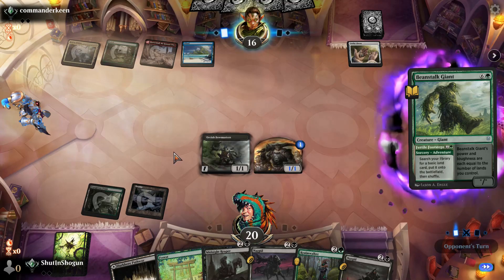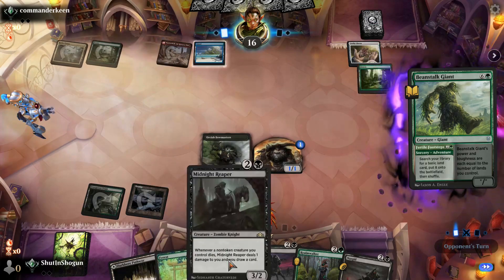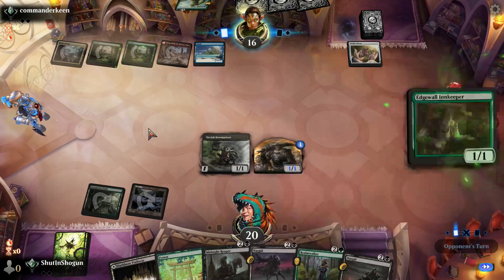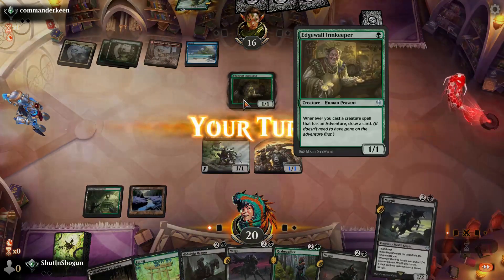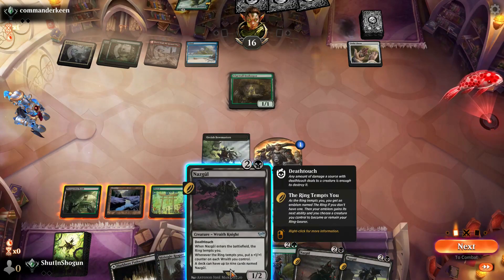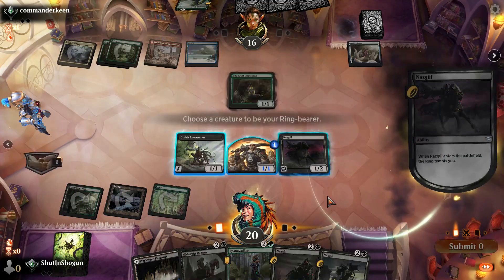We're in a very good spot. Next turn we can always just play a Forest and maybe play a Nazgul. And yeah, now we have another Nazgul — we'll do that. Go ahead, play a Nazgul.